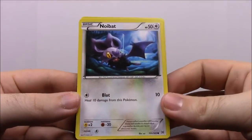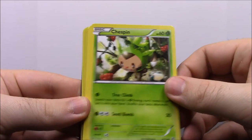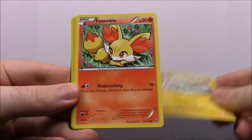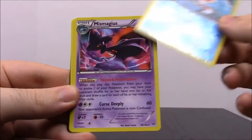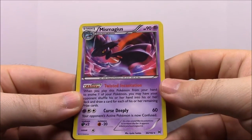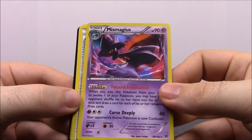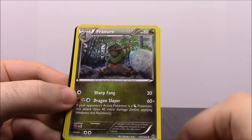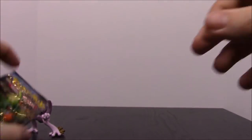In our second Breakthrough pack we have a Noibat, Chesnaught, Ralts, Magnemite, Fennekin, Goldeen, and Mismagius — which looks really awesome, like a witch. Then we have a Trainer Heavy Boots, a Fracture, and a special fire energy.